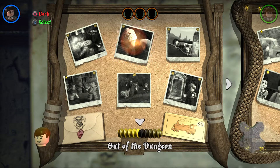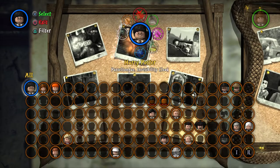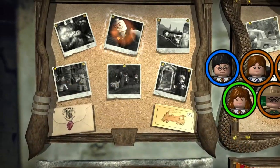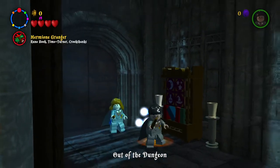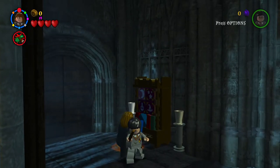I'm obviously going to get the levels that we need true wizard for, but I'm not going to worry too much about studs in this level. The student in peril — I think I remember he was in the bathroom. So we're going to press free play and I'll show you where the student in peril is. I'm going to pick Hermione, since in the classic games you can't play as just any character.